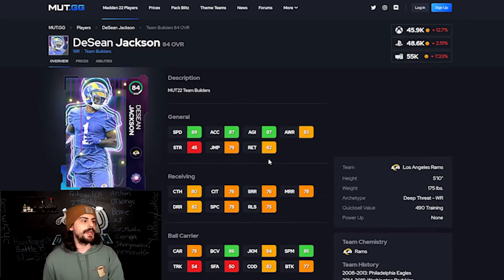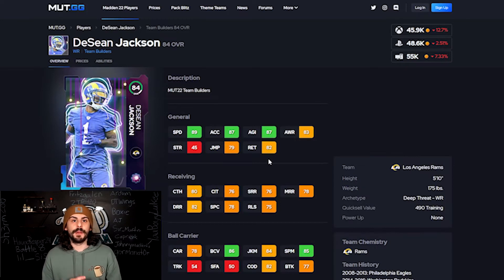Number three, we have Deshaun Jackson. If you need a wide receiver, a budget beast for a wide receiver is going to be this card. He's a wide receiver at 89 speed — he's going to be able to burn a lot of corners out there. He's 5'10", so a little bit small, but that speed is really big. He has 80 catching as well. This is probably the one you want to go after if you need an offensive player on your team.